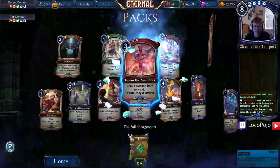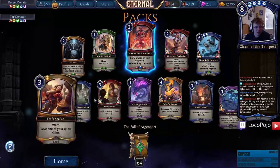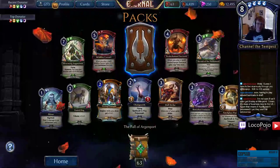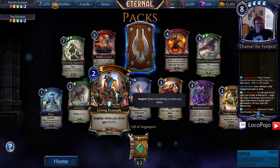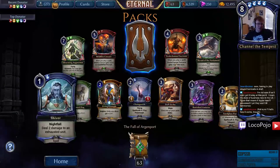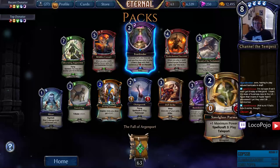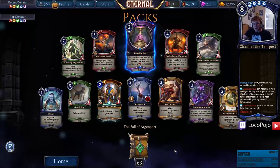Honor the Ancestors — really cool card. Gift of Battle, Spiteful Lumen, Torrential Downpour, Death Strike. Spiteful Lumen gives one of your Wisps Deadly — nice, I like it! Living Example — Inspire: units you draw get +1/+1. That card seems good, probably plays okay in ranked. Fear Binder — weird card, wasn't super impressed in draft but did do a little bit of work with tombs and tributes.